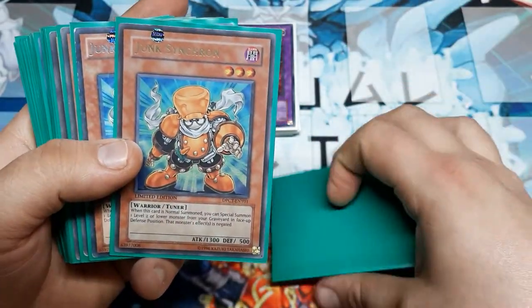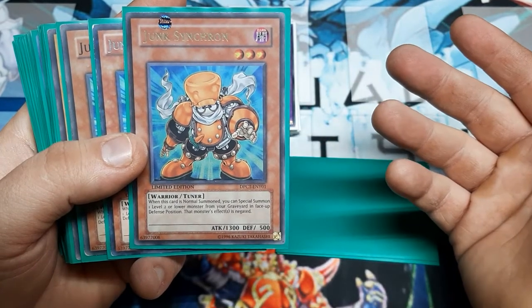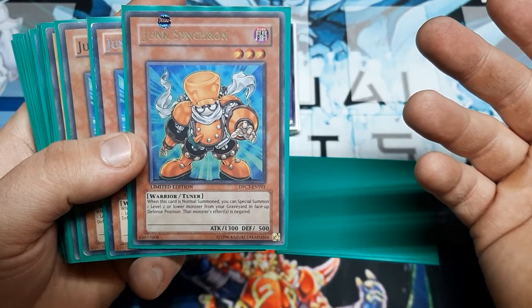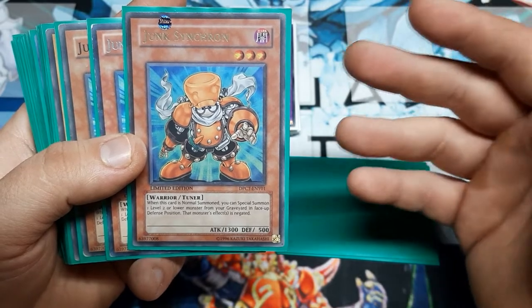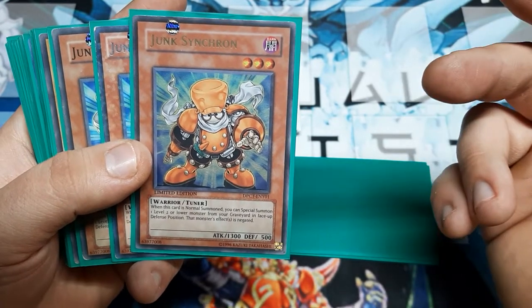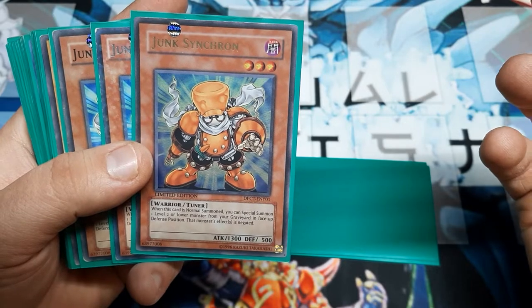Next up is Junk Synchron. This is here just — you can do this for a Link 2 play if you needed to, because it's a Link 2 on 1. Or you could sink into one of our two Synchro monsters — very easy, just a two-card combination to make either one of them. And this is also a way to add Chaos into this deck if you really wanted to.